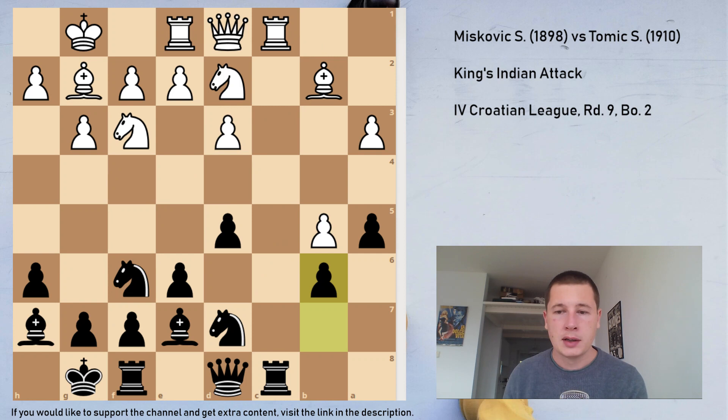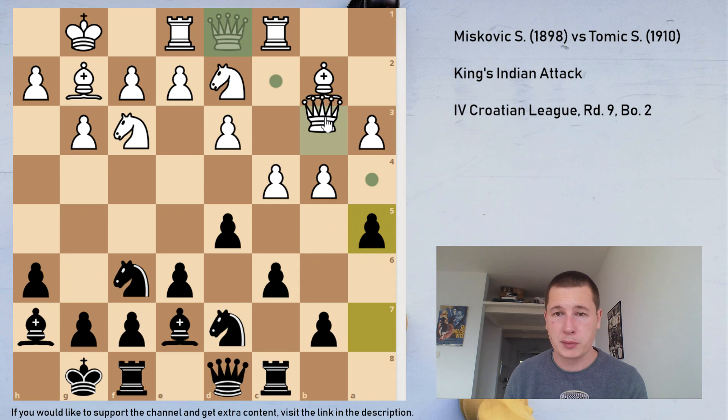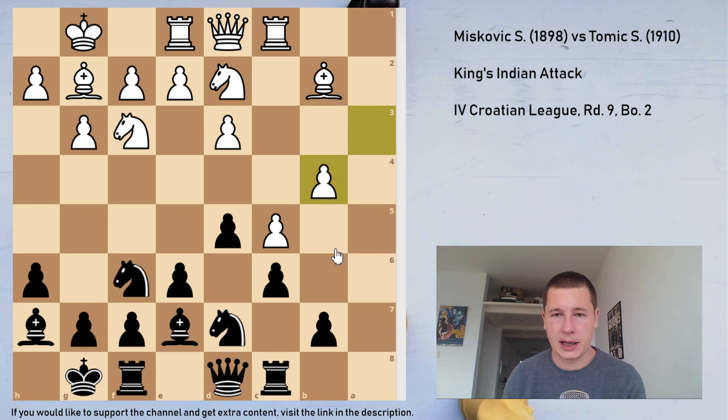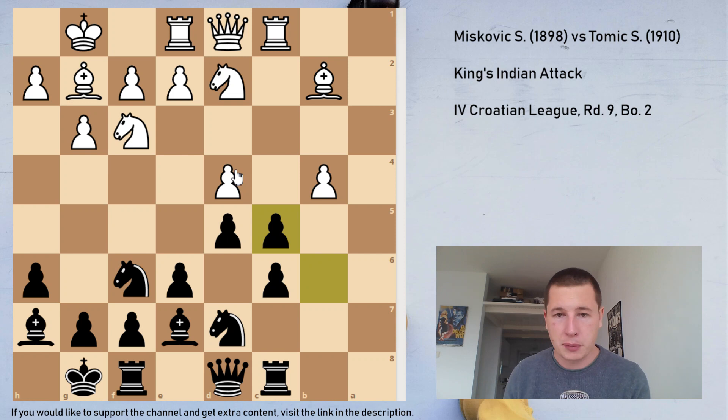After a5, he could have played Qb3, which I expected. Then after axb4, axb4, something like Qb6 — white is fine but nothing major. However, he played c5, which is a really weak move, because now I get axb, axb, b6. He has to play d4. In the game he took with the d-pawn to make sure his bishop isn't dead.